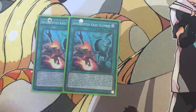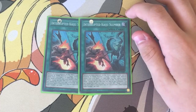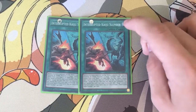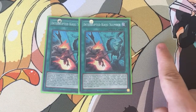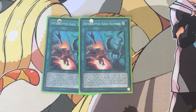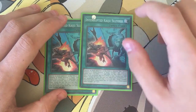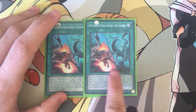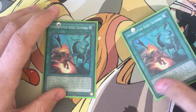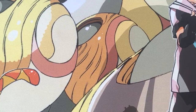Two Interrupted Kaiju Slumber for the last of the spells. Not many spells because you need all your monsters. Destroy as many monsters on the field as possible, then special summon in attack position two Kaiju monsters with different names from your deck, one on each side of the field. They can't change battle positions and they have to attack. During your main phase, except the turn this card was sent to the graveyard, banish this card and add a Kaiju monster from deck to hand. I don't run three because it's too cloggy.